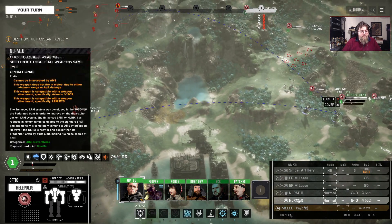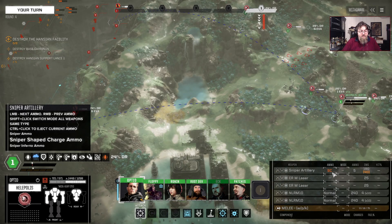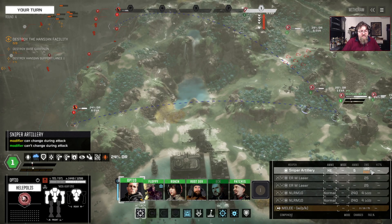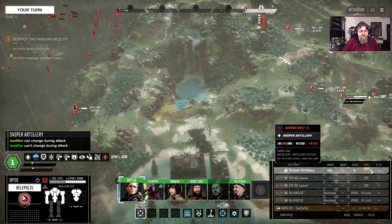You'll notice he's got a Sniper artillery and some other weapons — this is important. I'm not going to turn off any of these. He's got HE ammo, Shape Charge ammo, and Inferno ammo. The ammo types are similar but do different things. You'll also notice it says he does 180 damage, 40 heat, and 40 stab. That's not entirely true — bear with me.